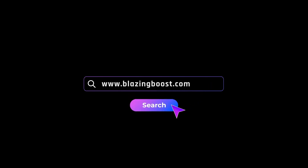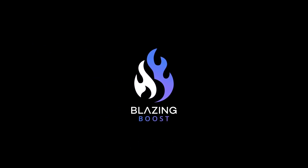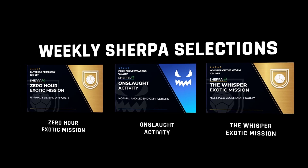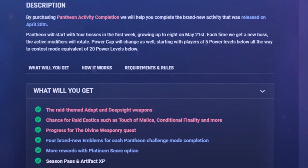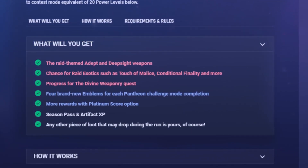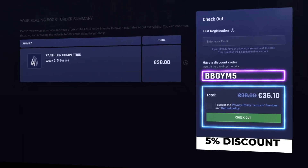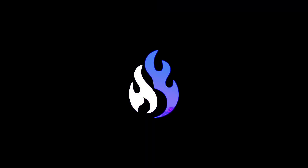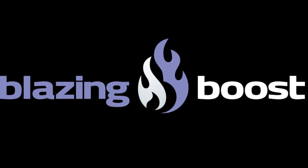Today's sponsor is blazingboost.com — one of the best play-with-pro service providers on the market. They provide completely safe play-with-pro services for games like Destiny 2, Lost Ark, and Apex Legends. 100% safe sherpa boosting services in Destiny 2 — get the best prices and complete any activity without account sharing. Check out their Pantheon pre-order special and their weekly discount section. Their Trust Pilot page has over 34,000 five-star reviews. Use my discount code BBGYM5 for an extra five percent off.